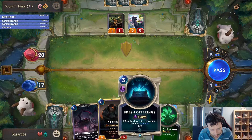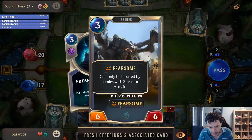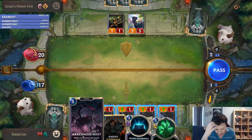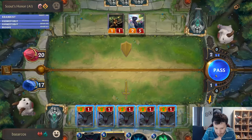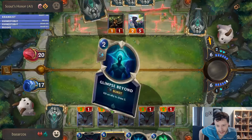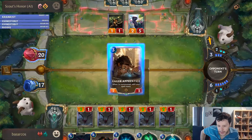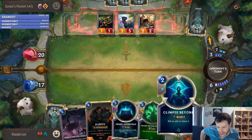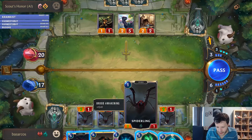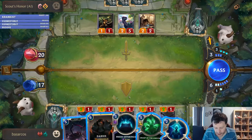Next turn. I think we can do this — Warmother is pretty decent. Six mana. Fearsome means only monsters with three or more attack can block it. And that's the fastest type of spell — that's Burst. Your opponent doesn't even have a chance to respond. So I kill this one and he cannot kill that one in response — this just happens immediately.